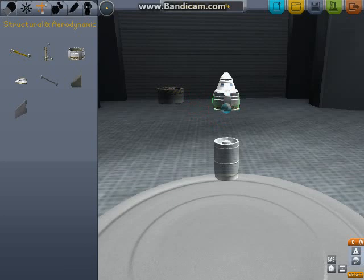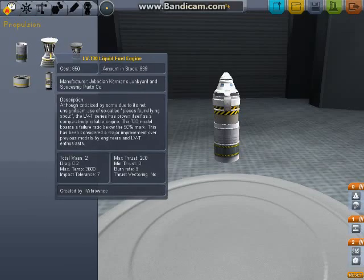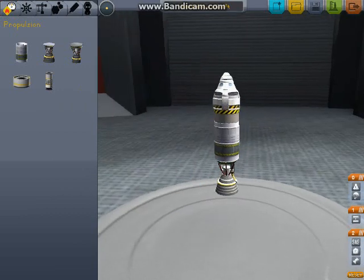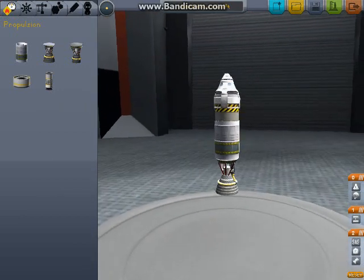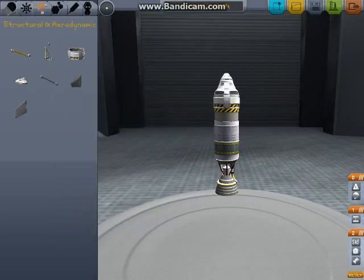Stack Decoupler — this will come in handy. This will actually make the module section completely come away from the rest of the rocket, which is handy whenever your rocket fails. Let's grab an engine — this big massive one will do. We gotta go big or go home, right? This is 'We Fail At' — let's see how bad we can fail.